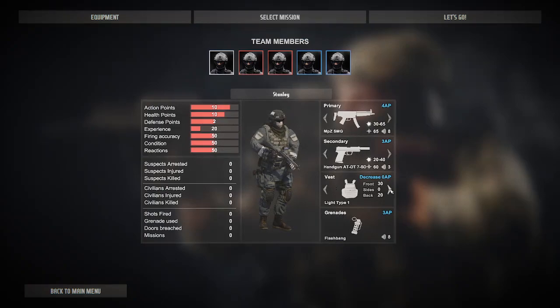You've got various weapons you can use, including a silenced one, and different grades of body armor — light, medium, heavy, and so forth. The heavier ones obviously have more armor but they also reduce your movement points per turn. You've also got some grenades, basically just flashbangs, since we're not trying to kill anybody here if at all possible.